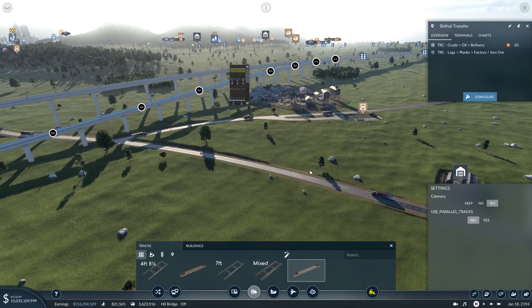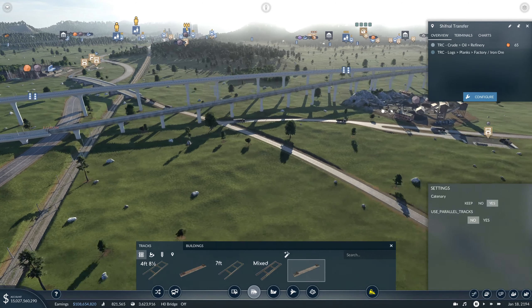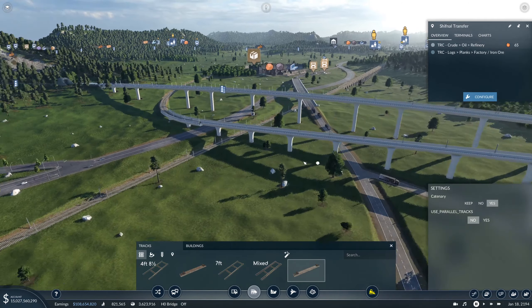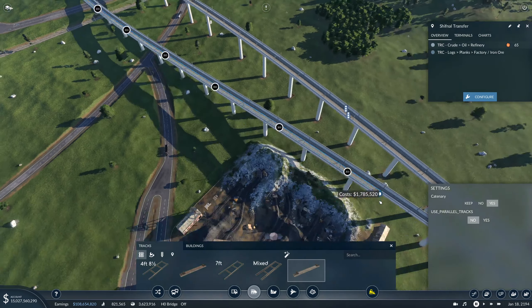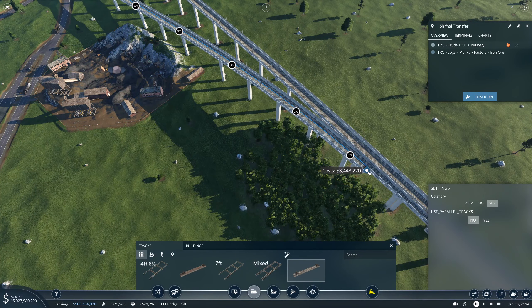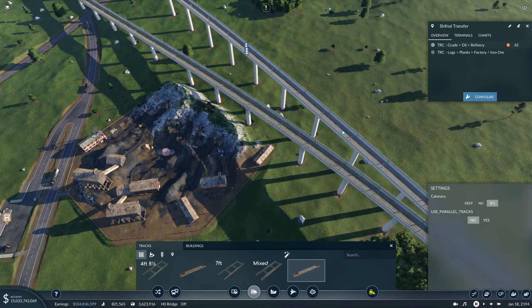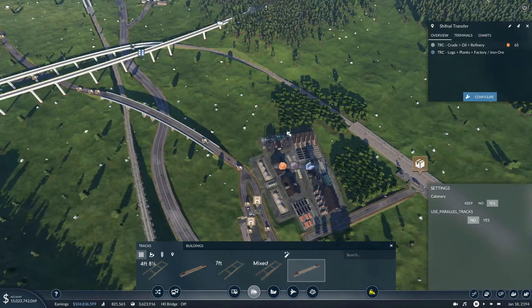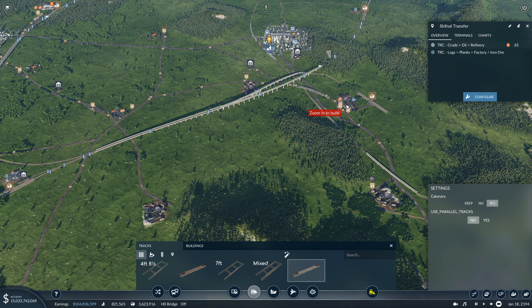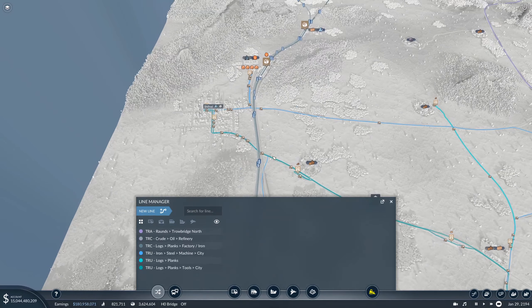Oh that's way better! Still a big steep but it's alright, we'll survive. Let's connect the other side. Oh that was so close — so close! Nice, we do have a way to bring our work in here by train. Let's take a look at the lines — they will still keep going, come all the way over here. So let's build a new line from here all the way.